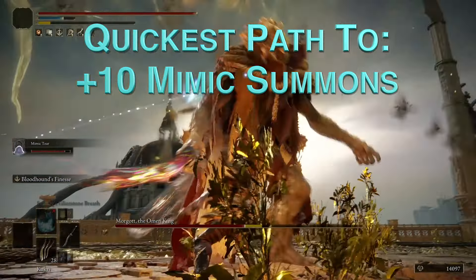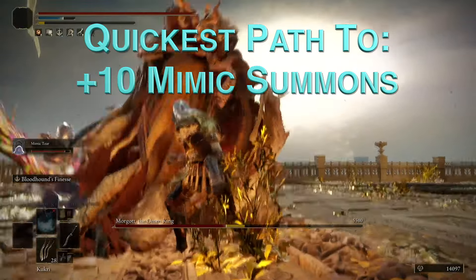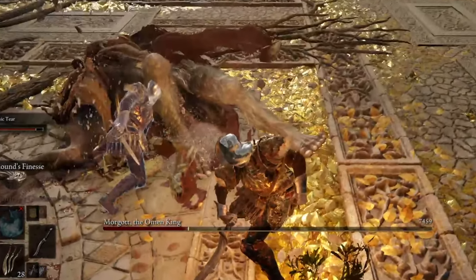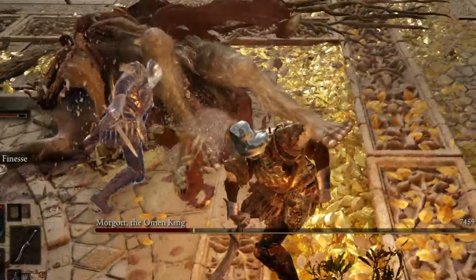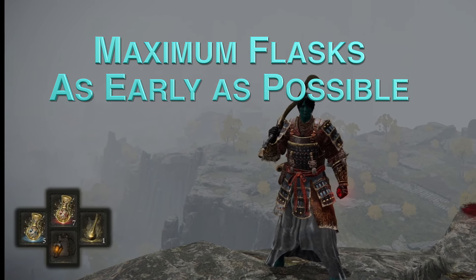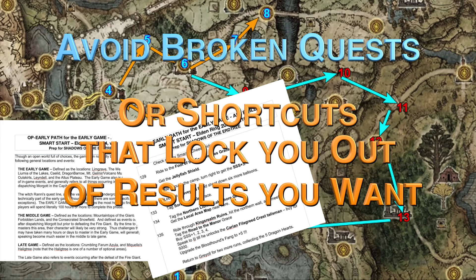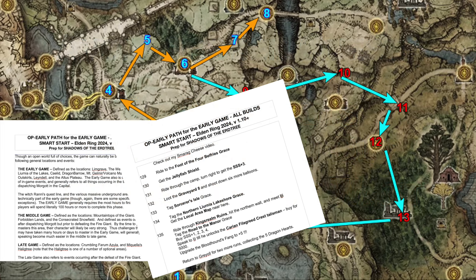This guide also provides instructions for the easiest and quickest way to get the plus 10 mimic summons, allowing you to truly dominate bosses. And you'll get the maximum number of flasks in the shortest amount of time. By following this Start Smart guide, you'll avoid broken quests, as well as shortcuts or gimmicks that would lock you out of results you would otherwise want to achieve.